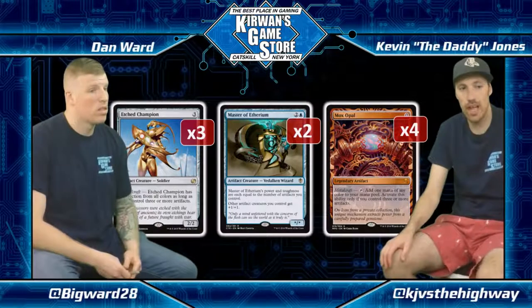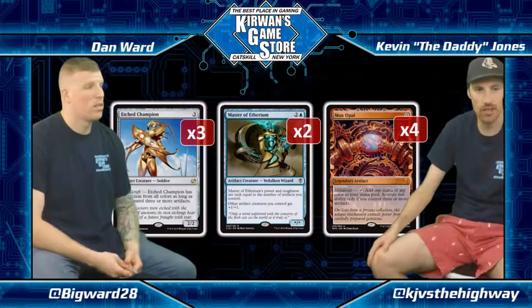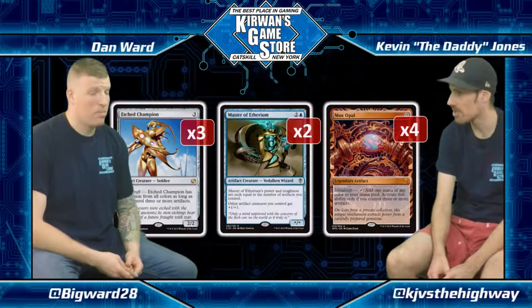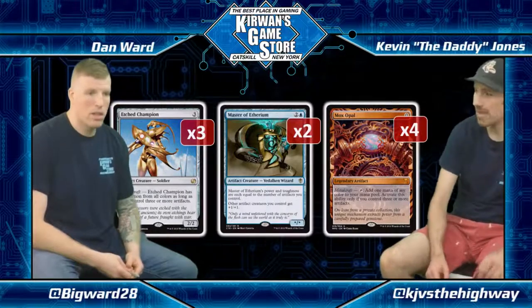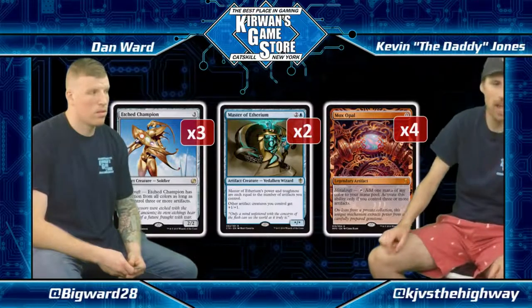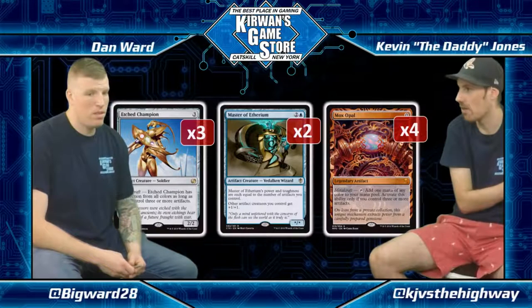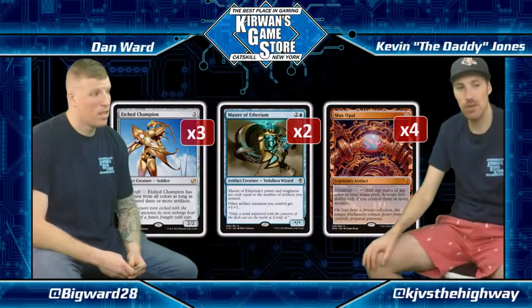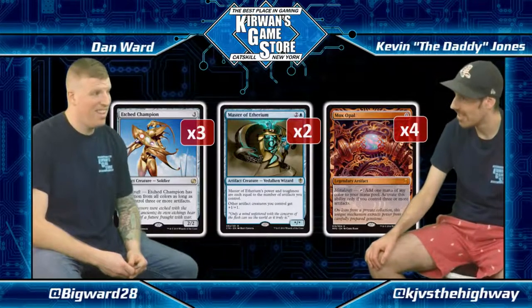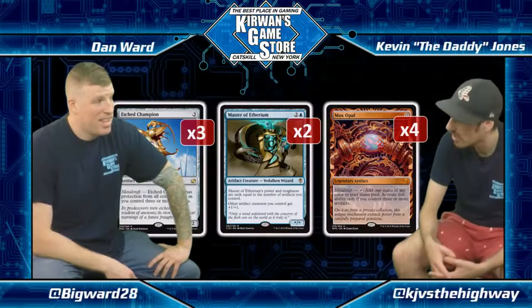I've seen the split skew as far as 4-1 in the opposite direction. Right now I think 3-2 in this direction is good, because Master is still the best goldfish. You do play against stuff like Storm and Ad Nauseam where you really just want to kill them as fast as possible, and you have sideboard Stubborn Denial in a lot of cases, so Master is good in that regard. But Champion is much better against any of the fair decks — it can't be killed, and with Ravager or Plating it's just unbelievable. I do tend to play fair blue-X midrange decks, so that's probably biased, but I've lost an overwhelming amount of games to Etched Champion and almost no games to any other part of Affinity.